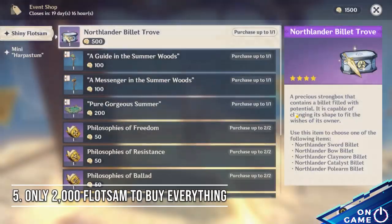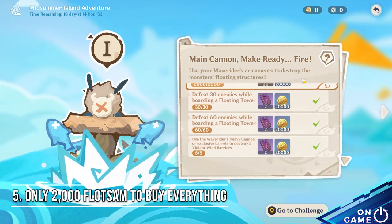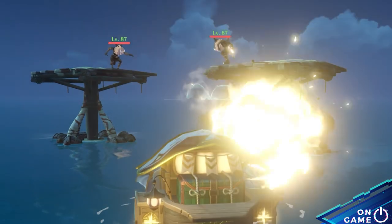Tip number 5: you will only need 2,000 shiny Floatsam to buy all rewards at the store. All the challenges can be done by the time you reach that amount. That's all for this part of the event folks — enjoy the summer and look forward to the next part.